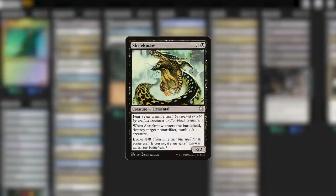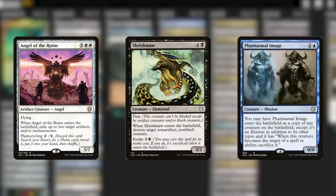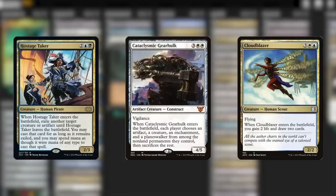For instance, Shriekmaw — it's removal that also triggers Sephiris with the evoke effect. Angel of Ruins can discard itself to trigger Sephiris and is a great creature to revive. Phantasmal Image puts in a ton of work by copying anything for just two mana. However, these three cards slowly stopped performing as much as I thought: Hostage Taker is awesome but asks extra mana; Cloudblazer draws cards which is great, but then that's it; and the Gear Hulk is tricky to reanimate because it often takes out a bunch of our own stuff too. Any of these are good value targets — I love them in blink decks — but when we're finally hitting the reanimation trigger, I think we deserve more than just value.